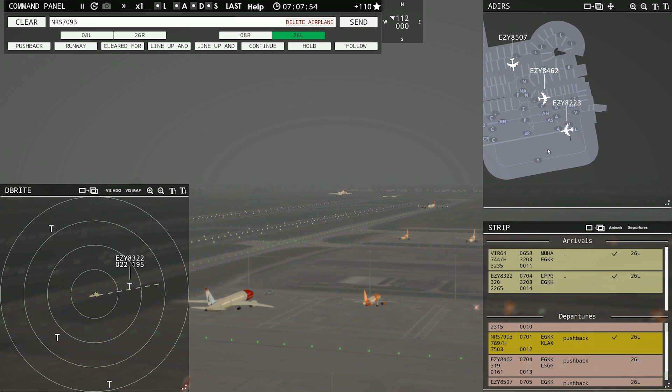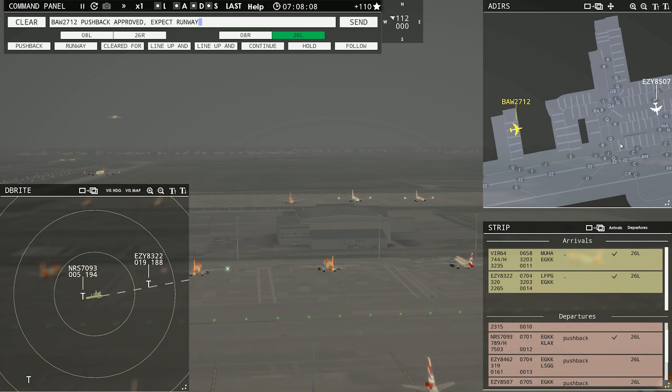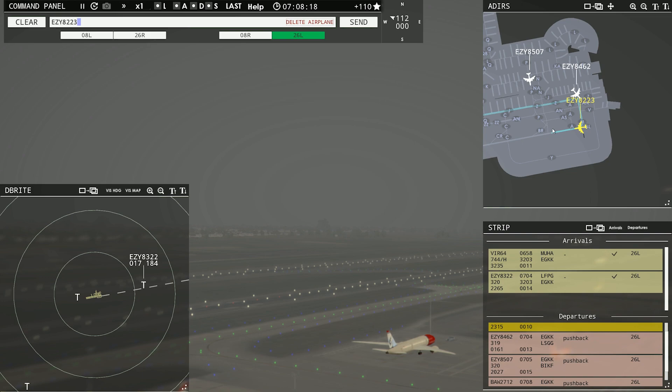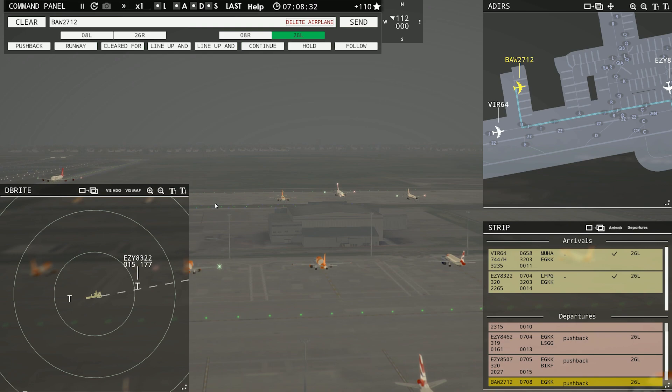Give them a few minutes here before we get Easy out. We're looking good — he's still out there a little ways. We've got radar contact on departure. Tower, Speedbird 2712 requesting push and start. Ooh, Speedbird! Speedbird 2712, pushback approved, expect runway 26L. Ground, 26L, pushback approved. Red Nose 7093, contact departure, good morning. Easy 8223, runway 26L, clear for takeoff.